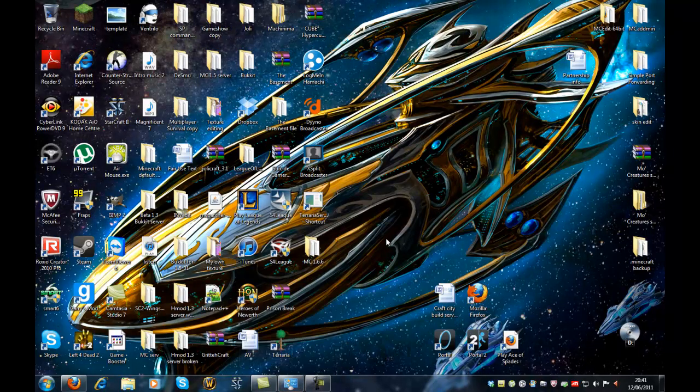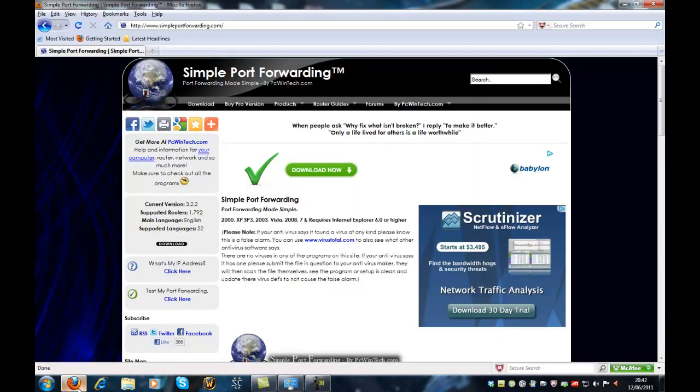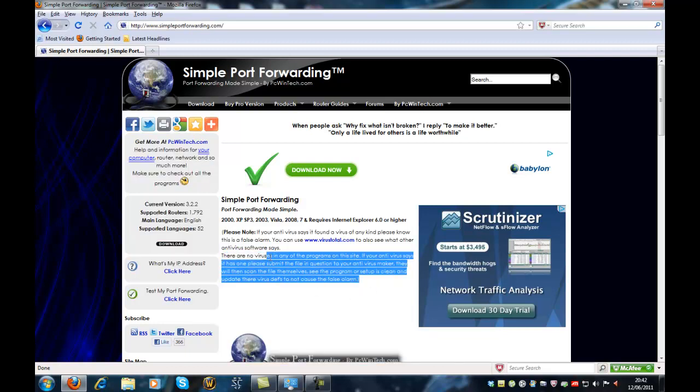Now you want to port forward ports on your router. If you're connected through two routers, that's just too complicated — it's called dual port forwarding — so if you're connected through two routers this won't work, you'll have to look that up.